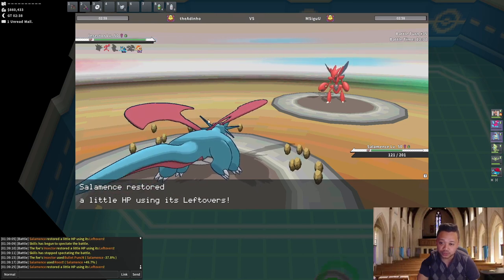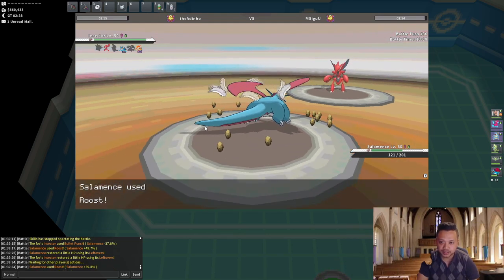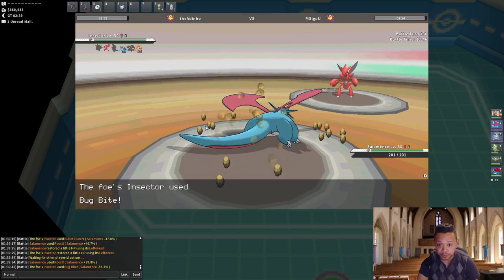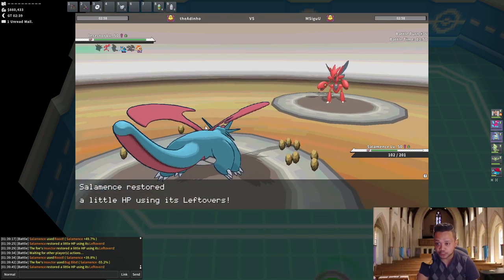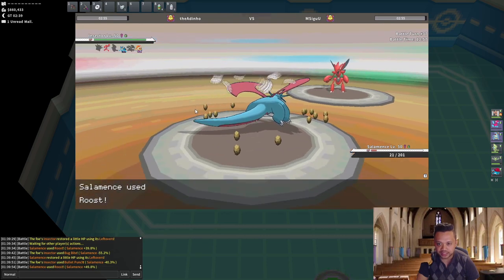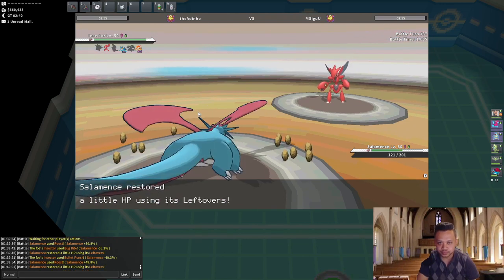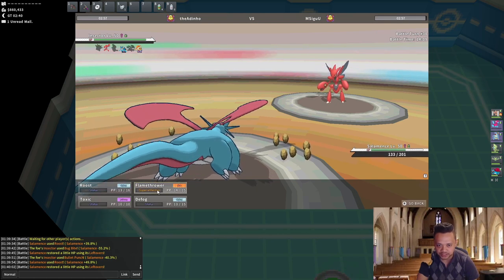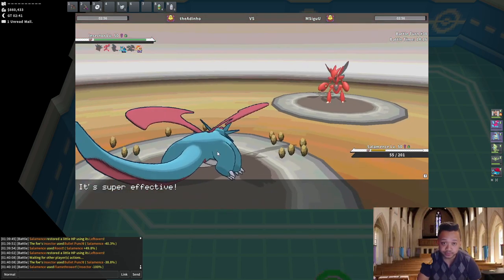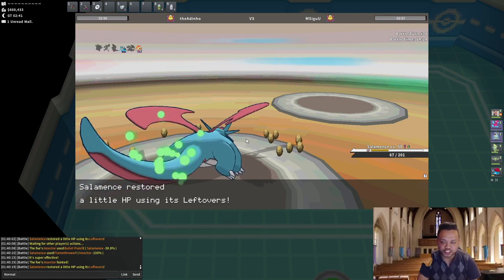We're at some nice health. I'm gonna Roost once more — if he Swords Dances it's completely fine, we just Flamethrower and he cannot kill us from full HP. He goes for Bug Bite instead predicting a Roost, but we're still at half HP after Leftovers. I still Roost as he Bullet Punches. After Leftovers I'm at decent health, so I Flamethrower now. He stays in and we knock each other out, but Reuniclus should clean this up.